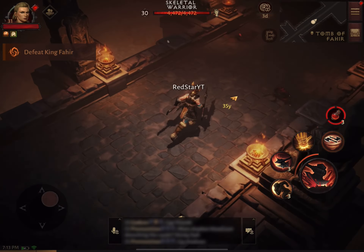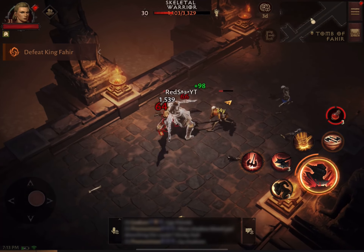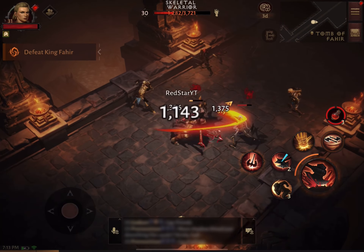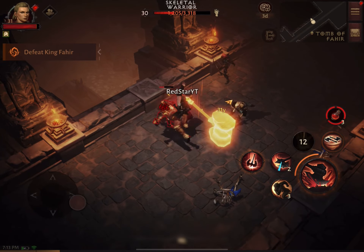This is a mission we are running to get a statue of the likeness of King Fahir. And first we must deal with his Skeletal Warriors, which are pretty low level and will be the easiest part of this journey.